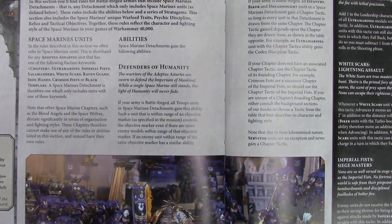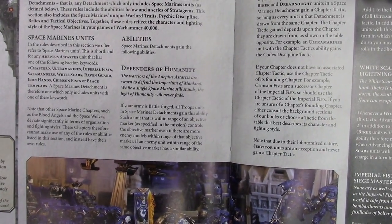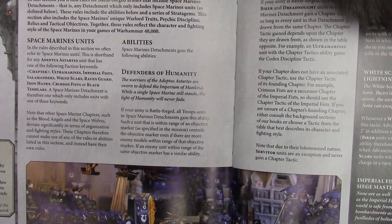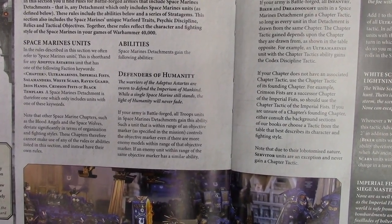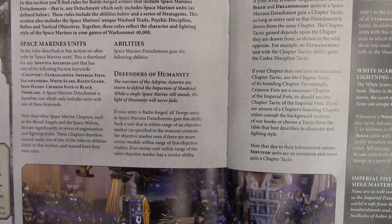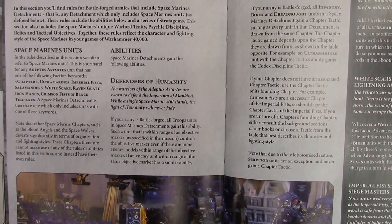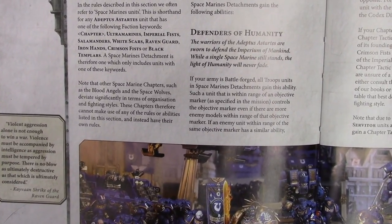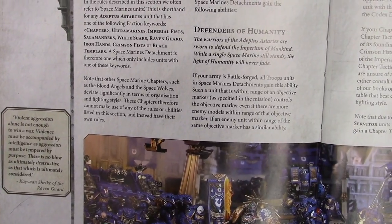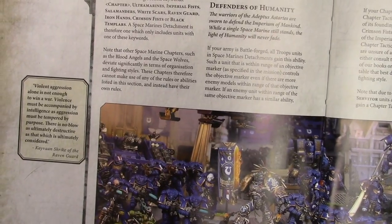Defenders of Humanity is the new name for Objective Secured. If your army is Battle-forged, all troop units in Space Marine detachments gain this ability — if you're within range of an objective marker, you control it even if there are more enemy models within range, unless the enemy units have the same ability, in which case whoever has more models controls it. So basically one marine or scout can hold an objective from an unlimited number of non-ObSec models. ObSec is back.